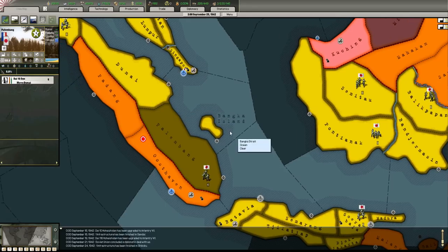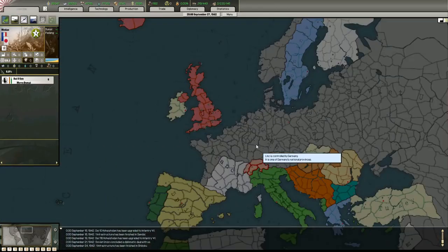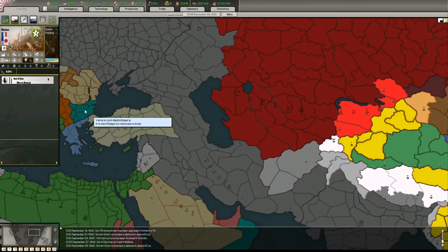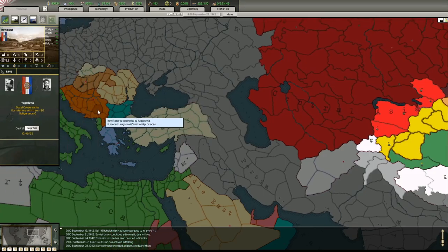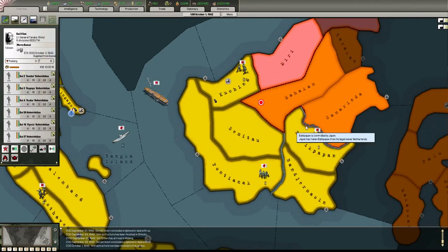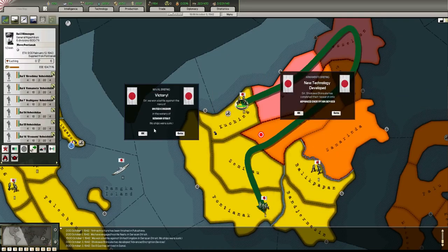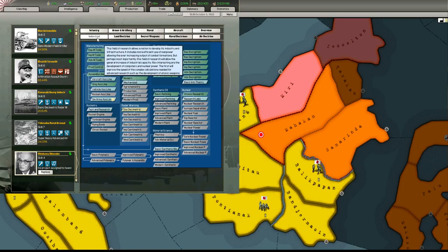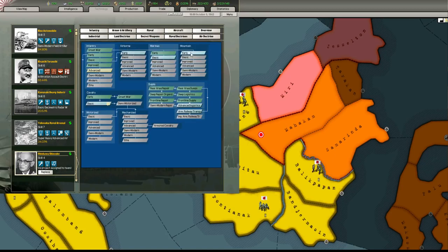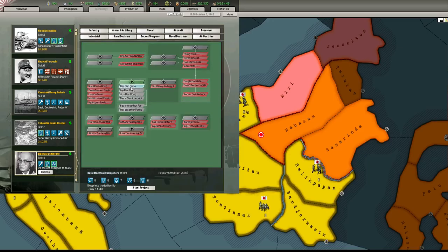Oh my god, the infrastructure's not too bad either - have they been building infrastructure up here when they've not been in Europe anymore? Maybe. Yugoslavia's still around, socially conservative. Advanced encryption, basic info theory. 1947 - that's way too far ahead. We have got secrets though, we could go for the secret weapon of the basic electronic computer.